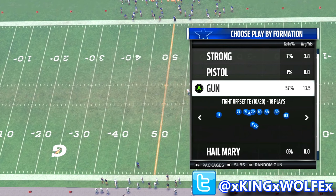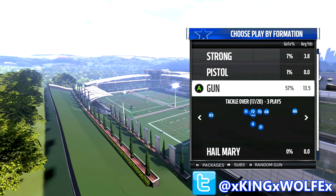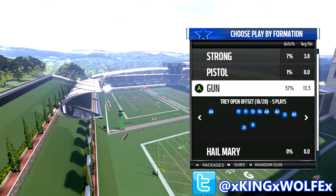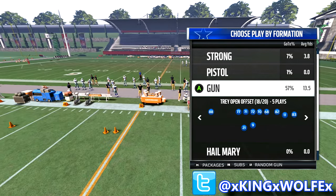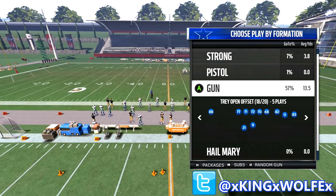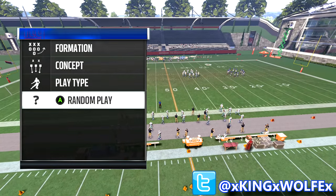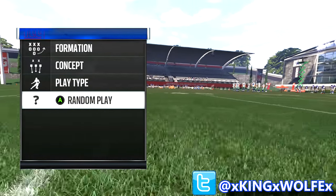The formation is Gun, the set is Tray Open Offset. In Madden 15, the Tray Open Offset run scheme was lethal — my brother based his entire run game off this set, very hard to stop. In Madden 16 they shut the whole scheme down, you couldn't really use it anymore. But coming back to Tray Open Offset, we have an inside zone and it is OP. We can run it against anything — nothing in this game is going to stop it unless you make proper adjustments.